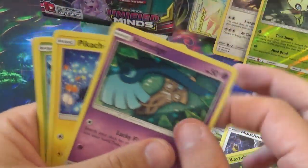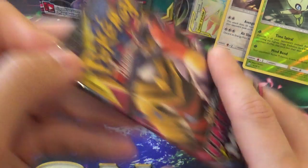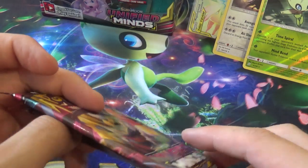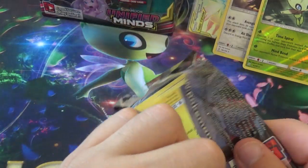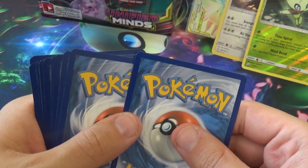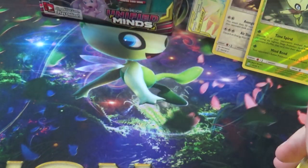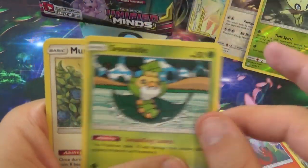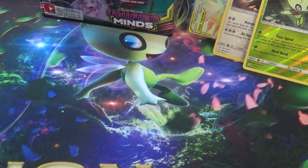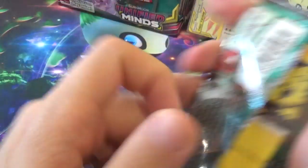Next pack: Alolan Grimer, Hoot Hoot, Carablast, Honedge, Pikachu, Delmise, Heracross, Coach Trainer, Reverse Slakoff, and an Escabalier. There aren't that many steel cards in this set. Then: Tynemo, Cosmog, Salandit, Gible, Sowaddle, Munchlax, Reset Stamp, Electric, Reverse Victini, and a Honchkrow. Reset Stamp! The Reverse Victini is in my pocket.